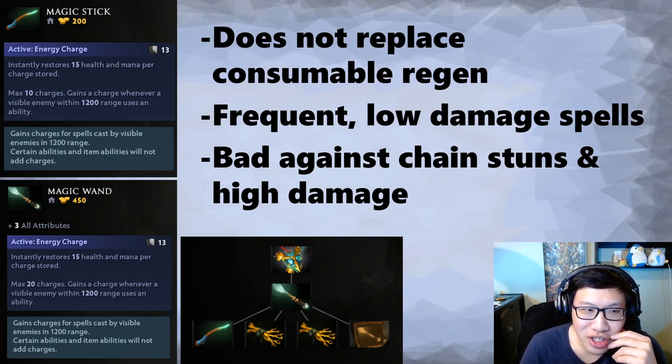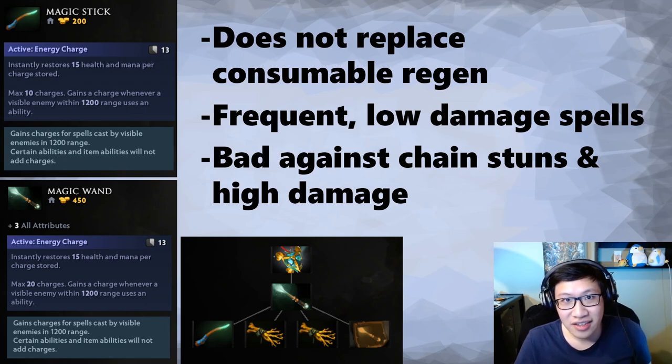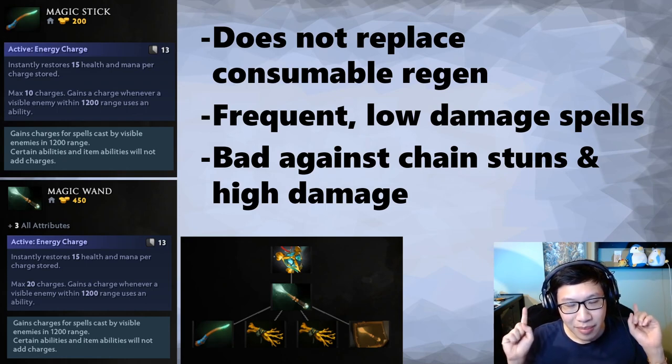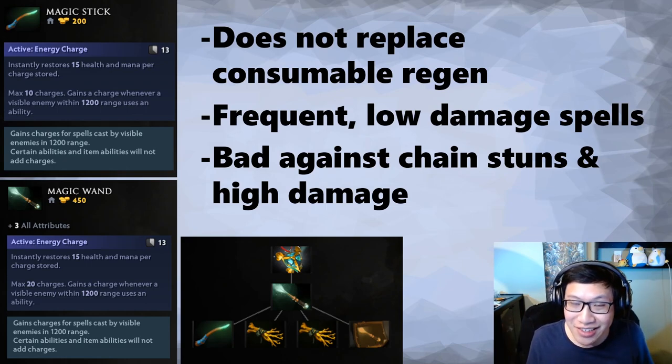Say they cast a spell on you that does 100 damage — you get 15 health back, so now it's 85. Better than 100, but you're still taking 85 damage. But what if they only do 50 damage? You get back 15, so they've only done 35 effective damage. The stick charges are a lot better when the enemy does not do a lot of damage. Better than low damage is no damage — if the enemy has to cast a lot of spells and it's not going to hit you at all, you're getting charges without taking any damage. That is really good.